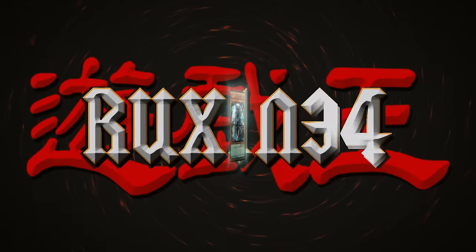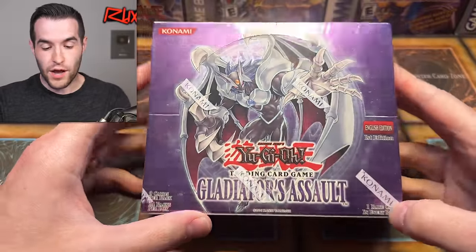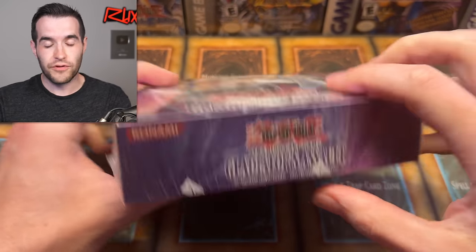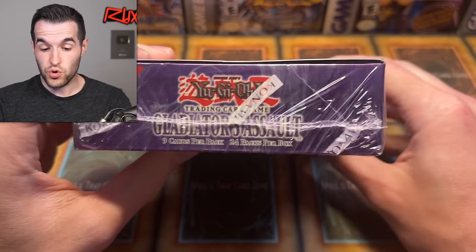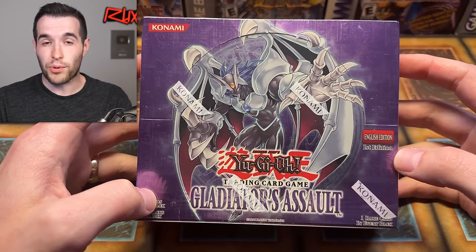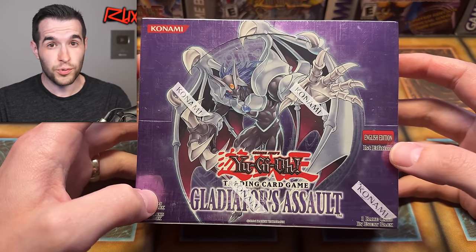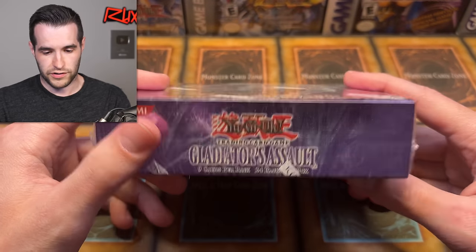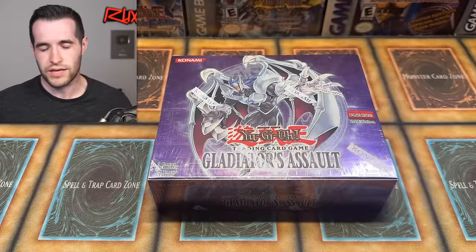Today we're opening a first edition Gladiators Assault booster box. This is pretty exciting — you don't get to open these every day. I've only opened two before: one for Pink Cape and one at a box break. This third one was purchased from Brandon C on my last Whatnot stream during the Magician's Force break. He later messaged asking me to open it on the channel, so here we are. There's huge potential — the error ghost rare, the secret rare Magic Formula — we'll get into all that as we go.